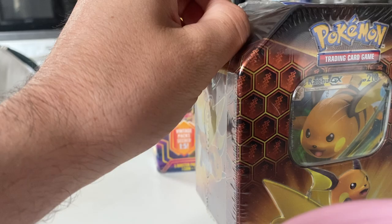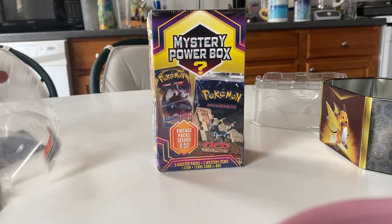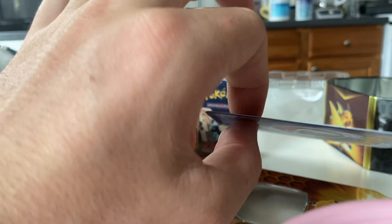Let's get into this Raichu tin — the big ol' Raichu tin. Hopefully we can pull one of those Eevee-lutions; those are really cool. Scuffed Raichu — actually, wow. Let's look at this Raichu card. This is actually in almost perfect condition. No bends, nothing. Really straight edge card. That's cool.